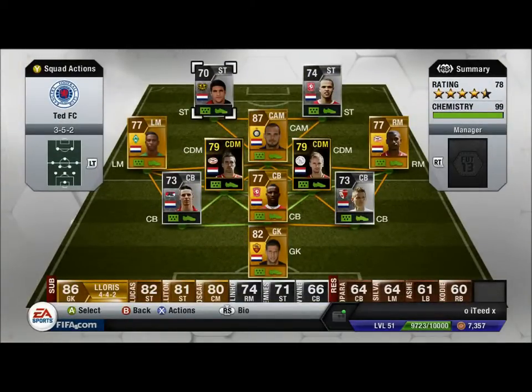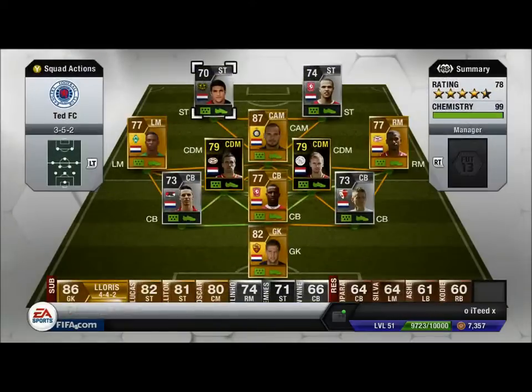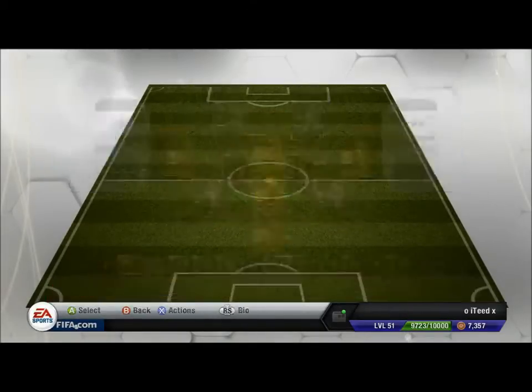Up front we have El Kabir — he was a beast on FIFA 12, he's pretty good on FIFA 13 as well. Five foot ten, 92 pace, 73 dribbling, four star skills, freestyle weak foot. 1k — definitely worth it. I remember when he used to be loads and used to be in our YouTube pack openings, but now he's not worth that much, but he's still a boost.